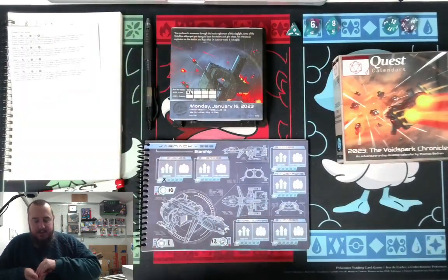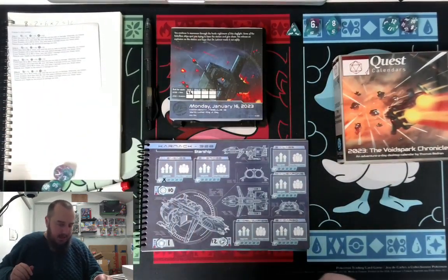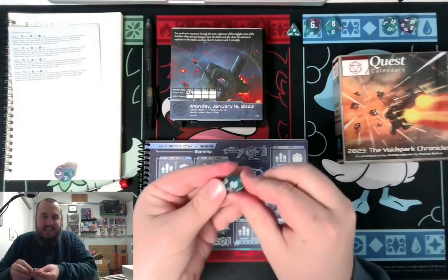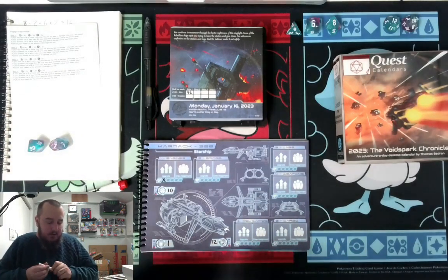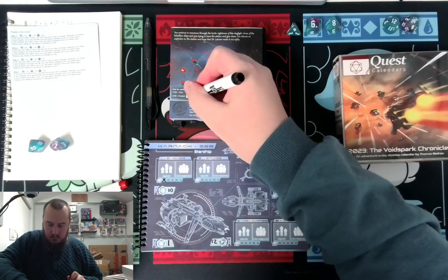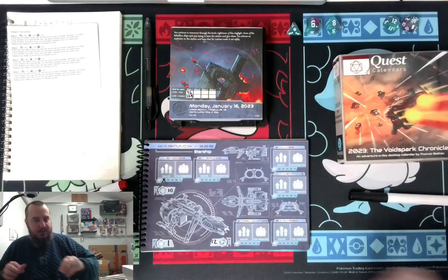Let's do our evade for ship 1. Roll D100, add evasion. That was a 90, so 97 plus 12 — correct me if I'm wrong, but I'm pretty sure that's 109. So good. Alright, our first ship, I think we did pretty well against. Let's go ahead and go with ship 2 now.